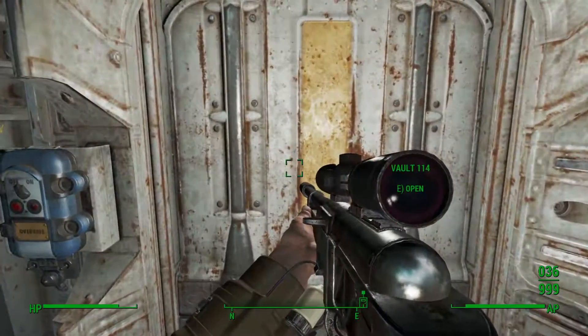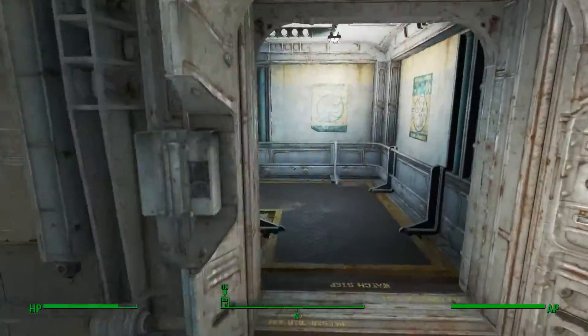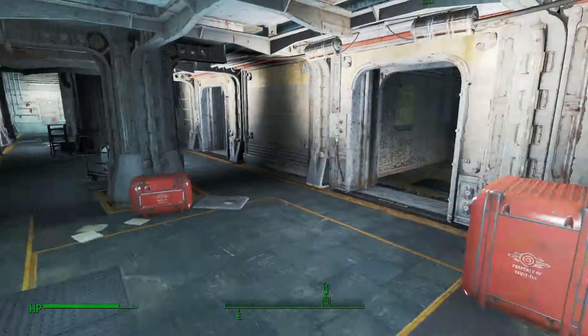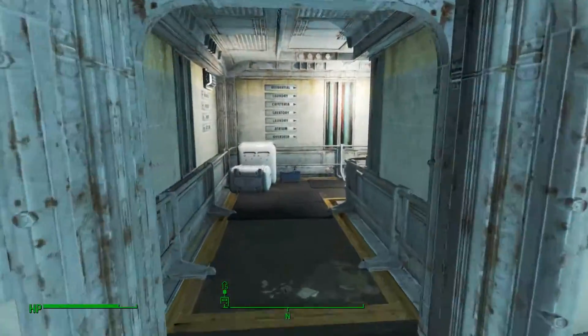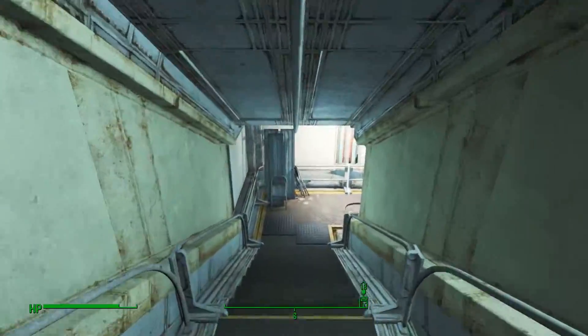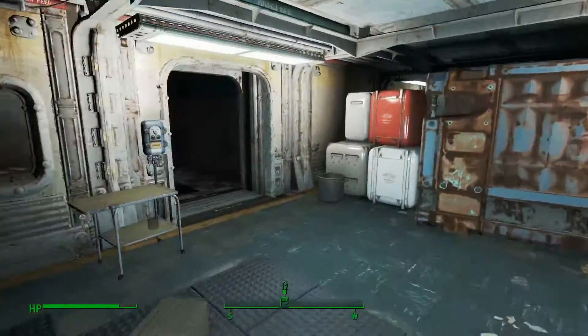And then this is the entrance to Vault 114. Now inside, this can be a little bit of a maze, so hopefully I can remember the way to the perk book. Left down the stairs — we'll come into a corridor with doors off to the sides. We're going to head straight to the end and then take a left. You should see the navigation signs here. Down the stairs, take a right — we're going back on ourselves slightly into another corridor with doors off to the side.